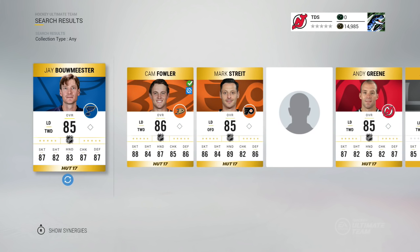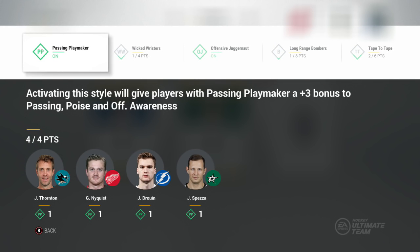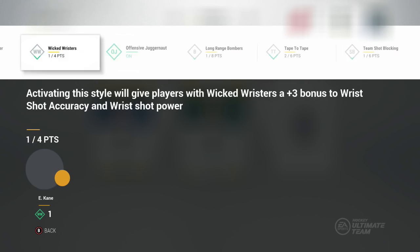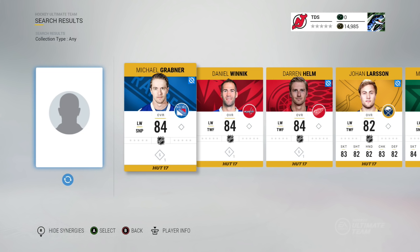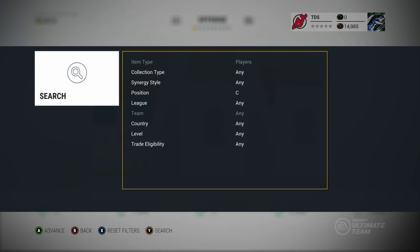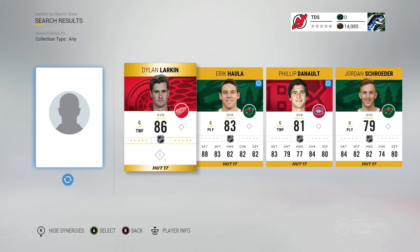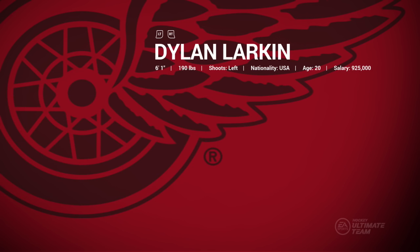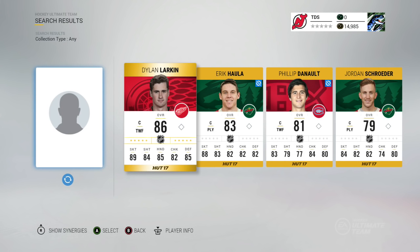Right now I have Passing Playmaker and Offensive Juggernaut, and I'm trying to build my fourth line of Speedsters. This might not be the greatest thing since these aren't my best players, but for a fourth-line role who won't play much, having a speed boost on already-quick players is overkill. If they play three to four minutes and get a breakaway, they've got like 90 speed plus adding two or three from Speedster — putting them against the other team's slow fourth line is going to be devastating.